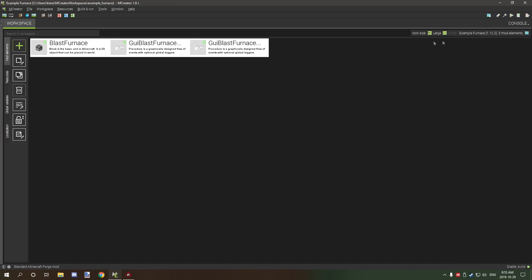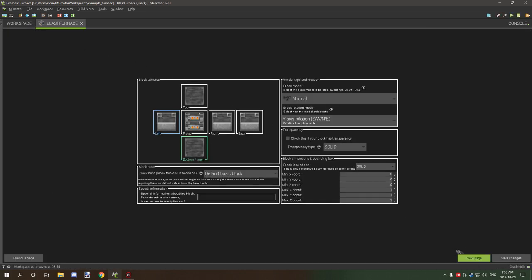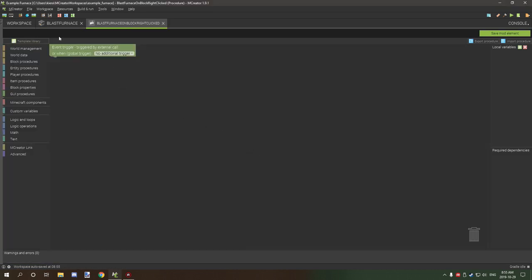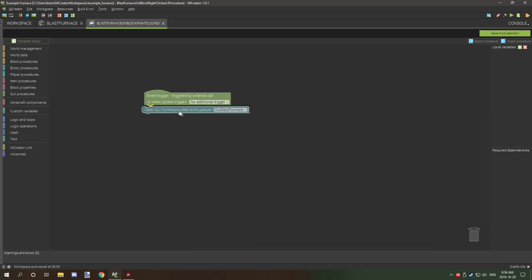Go back to the block and set up a right-click event. Go to the Player tab, select 'Open GUI for provided player', and then select our furnace GUI.